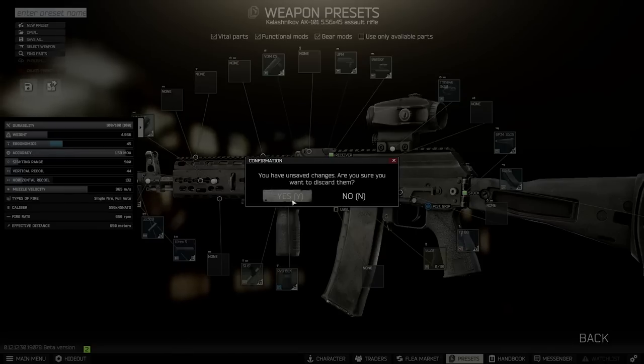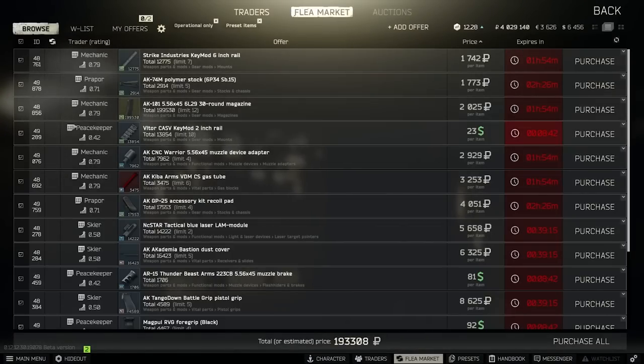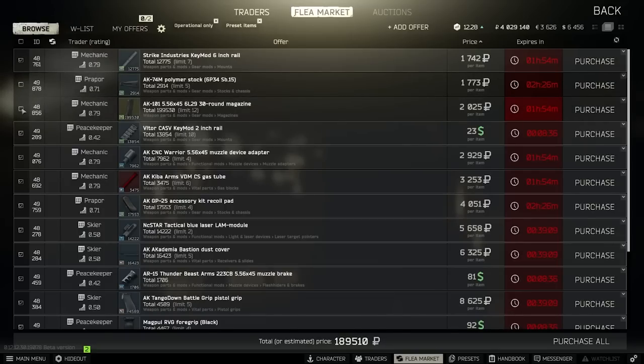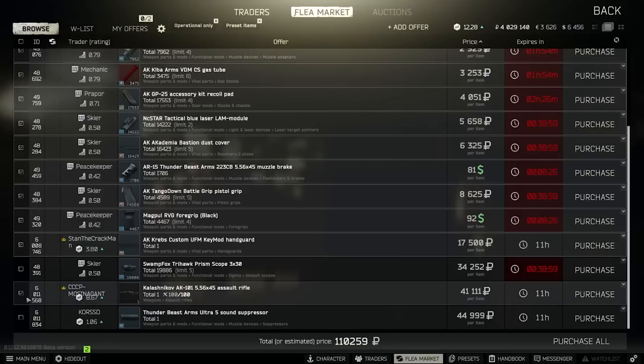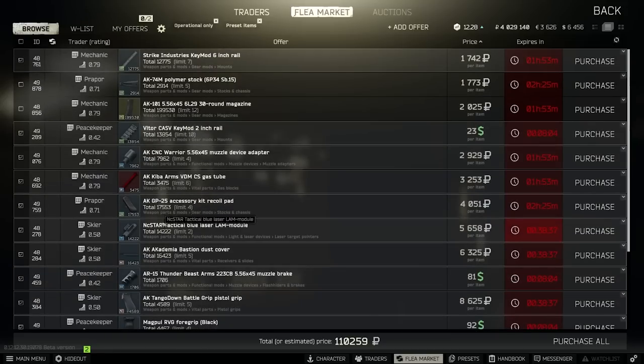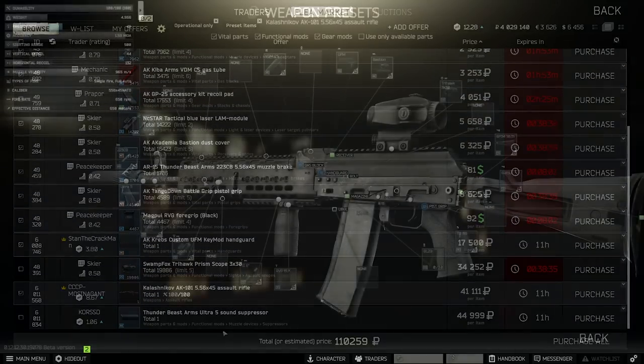Looking at the total cost — going through find parts, excluding the stock and mag since we get those with the gun — it's basically 110k for all mods and the gun, which isn't bad. Then your choice of optics: the Trihawk at 35k or the prism at 20k — so around 130k. Adding the suppressor at 30-40k brings the whole gun to around 160-170k. That's on the punchier end, but we're talking level 3 traders so it's a step up.